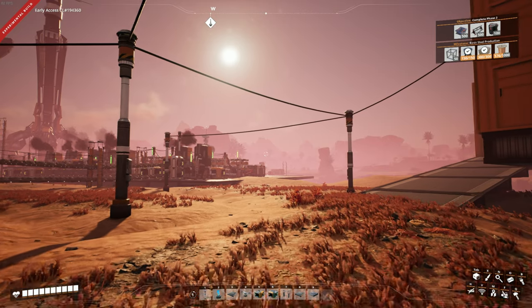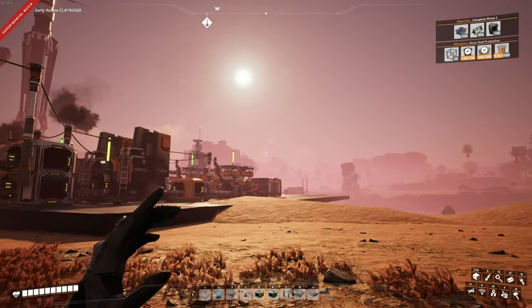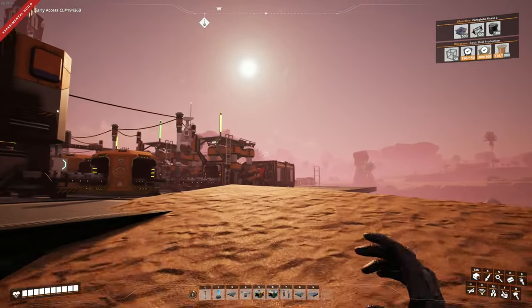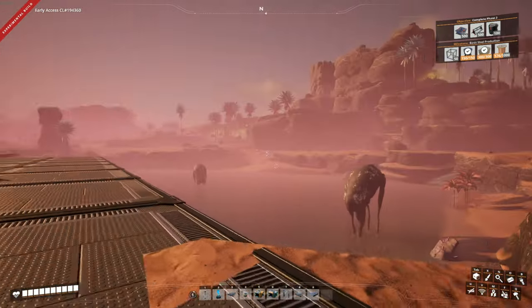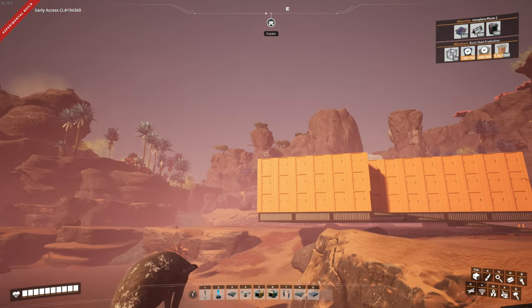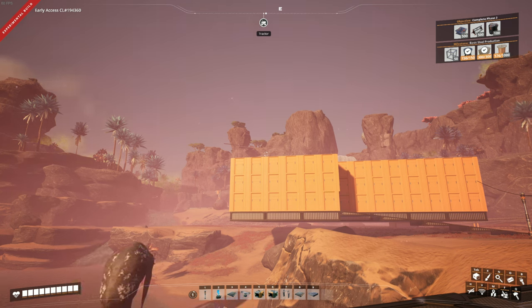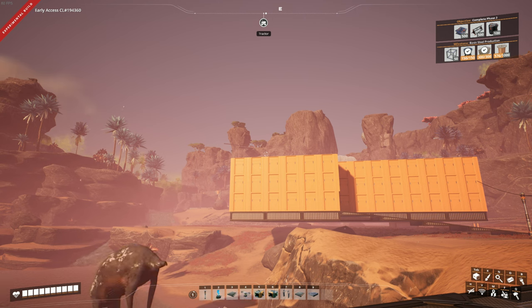Hey guys, what's up? Skippy0330 here again in Satisfactory. Last episode, we got all of our coal going, we discovered a different coal node and brought it up. Now, I was going to bring that coal down here for our steel plant, but I decided we're going to use that for expanding our power grid for a bit.